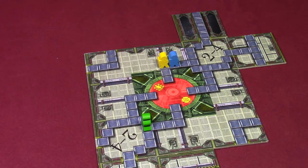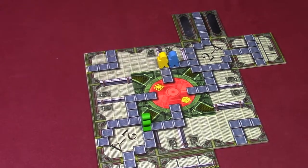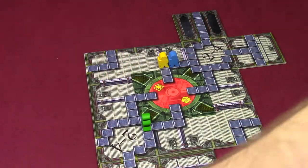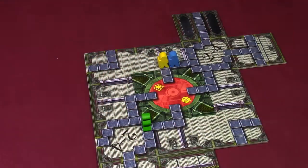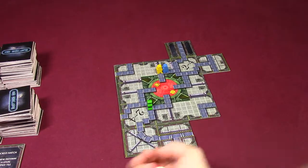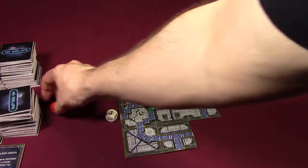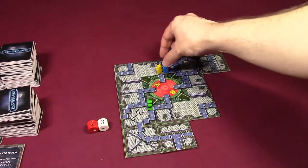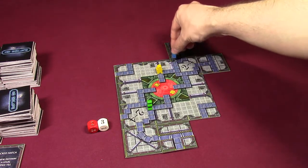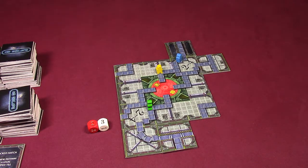Let's take the blue player's turn. The blue player doesn't want to use any action tiles — they're just going to roll the dice. They got a five total. So they go one, two, turn, three, four, five down that path. Then they get to place a tile.